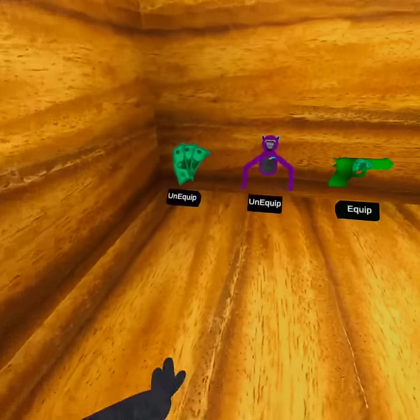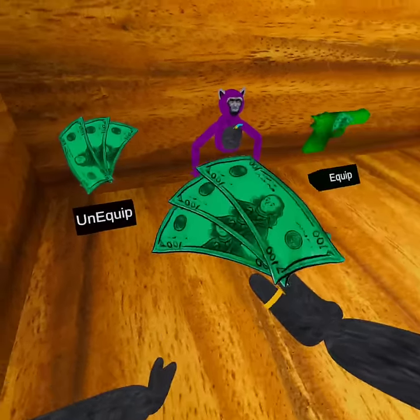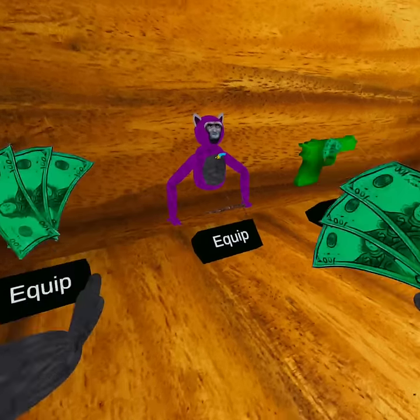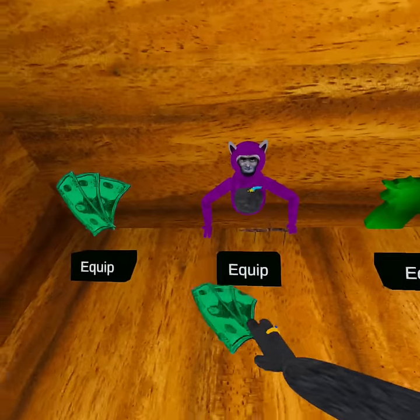I'm pretty sure he's going to add more, but we're going to showcase what you get. First thing you get: money. You can get money, you can hold it in one hand. So you basically just get money, which is pretty cool, just like the one in Monkey's place.